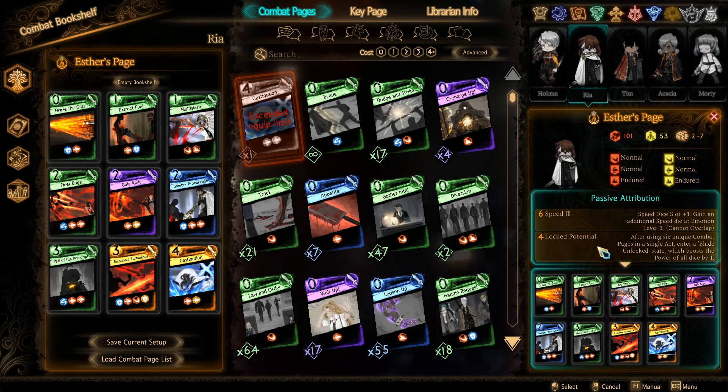I have a Pierce-focused Ethsir Singleton with Graze de Grass, Extract Fuel, Multi-Slash, Fleet Edge, Gale Kick, Sombra Procuration, Will of the Prescript, Emotional Turbulence, and Castigation.